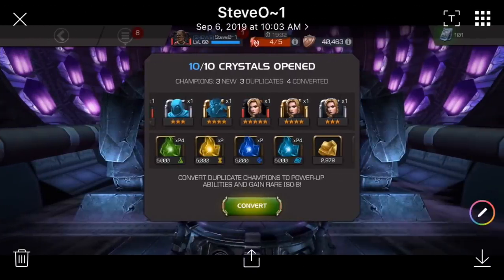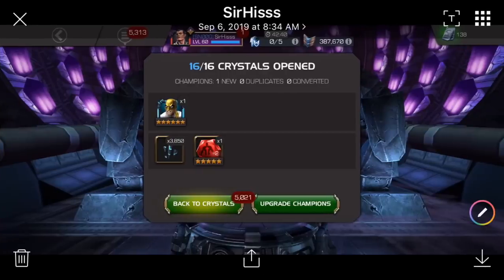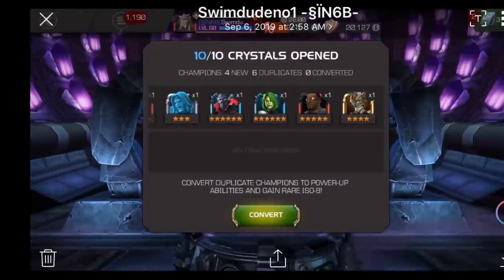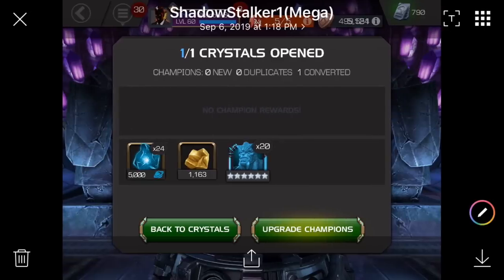Stevo with a five-star featured champion and a four-star and a three-star. Dolbear with that six-star sub-featured champion. Sir Hiss — check that out — he opened 16 Max Sig five-star crystals and got the six-star Immortal Iron Fist. That's amazing. X3200 with that five-star featured champion, six-star Symbiote Supreme, and a six-star — that double six-star luck — along with the five-star Falcon. Then a Warlock-approved three, five, and six stars for NTG car.